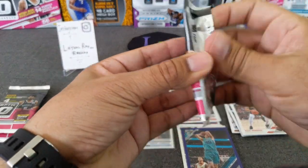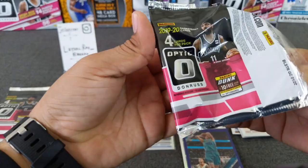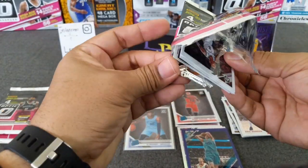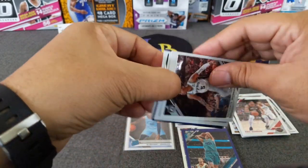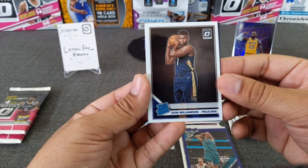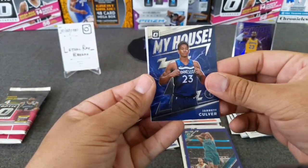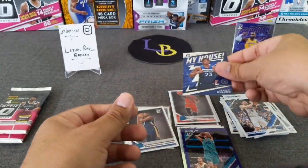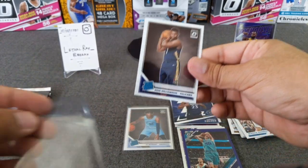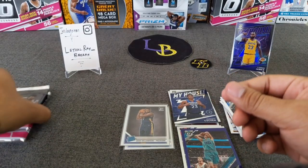Let's see if we can get a Zion out of here. It's like just an insert — Murray, nice. There's Zion! Also off-centered. And a My House Jared Colbert — nice, I haven't hit that one yet. And Vujovic. Put the rookie in there. Let's sleeve Zion. I think this is my number four Zion, if I'm not mistaken.